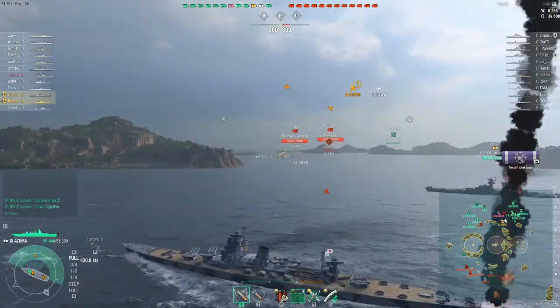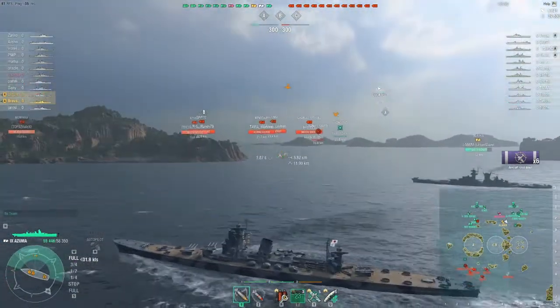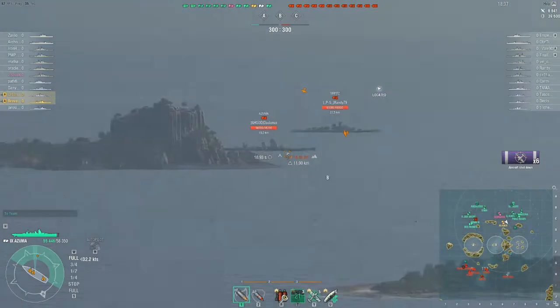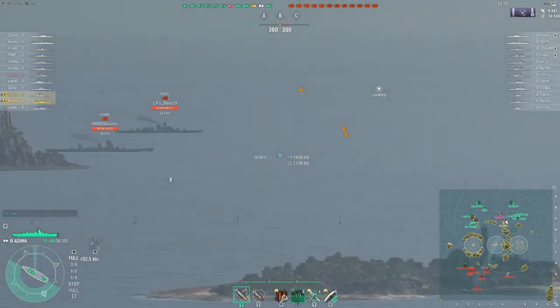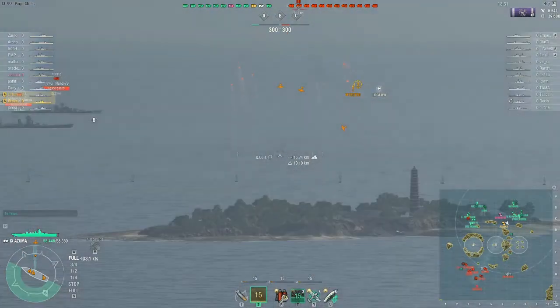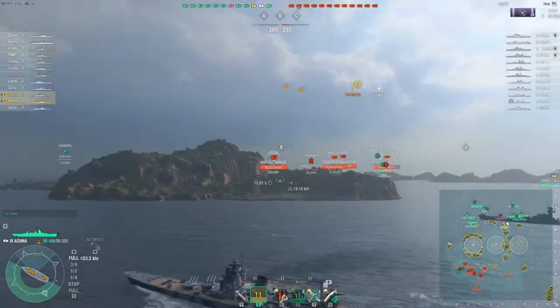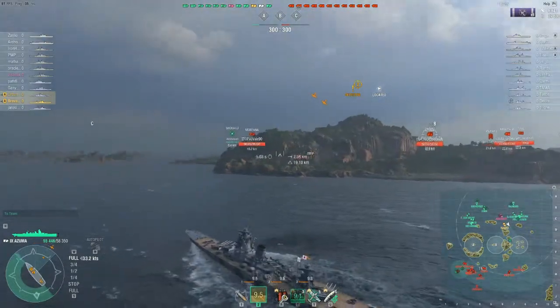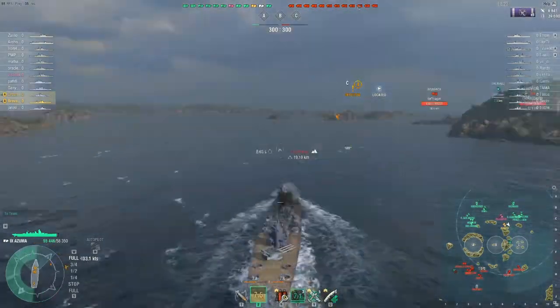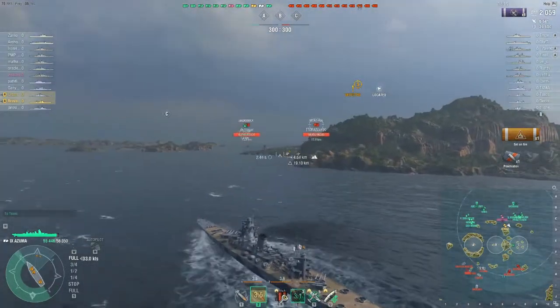I am in division here with my clan mate, who is sailing alongside me in the other 1 million free XP cruiser — the US cruiser the Alaska — that is Urban Slayer. Now we were pushing down here. We did notice that the Azuma has excellent concealment down to 11.9km, and as we had no DDs, the plan was to go and push this cap and try and get ourselves in here.